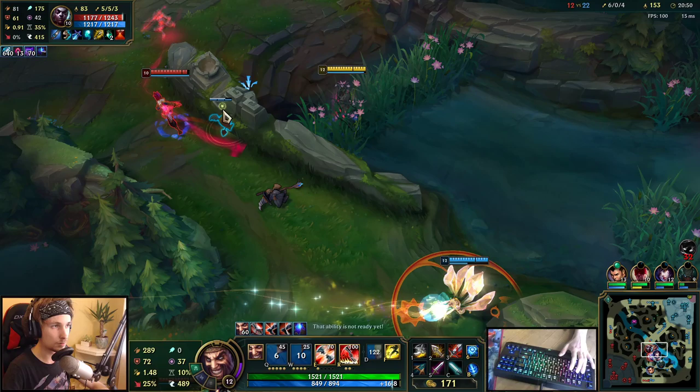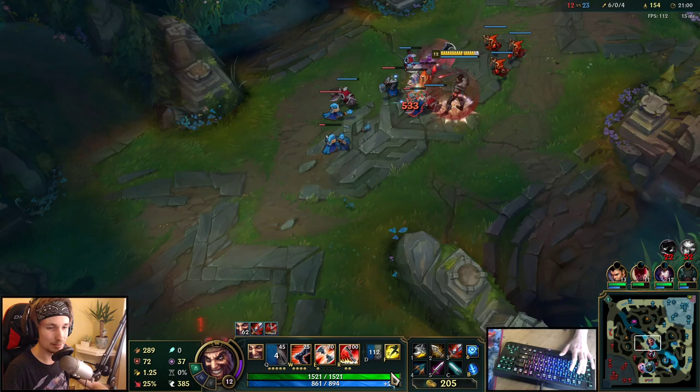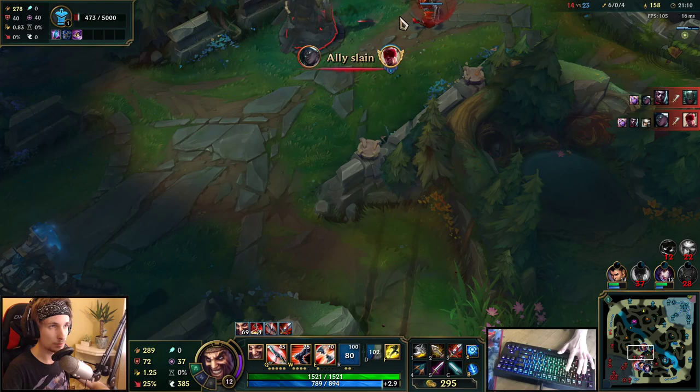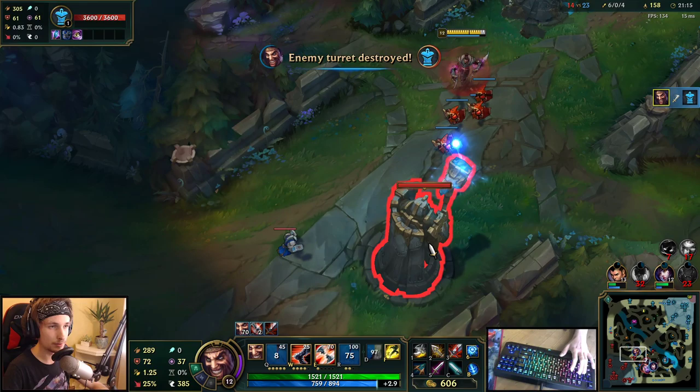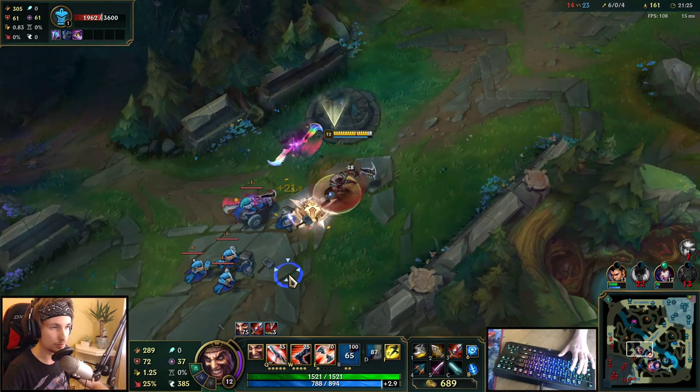I'm going to throw out my ultimate very soon. He's definitely very scared — he's trying to stay out of the fight, which is a pretty good idea because I'm about to destroy him anyway. We're going to force the tower right now. Honestly they keep on fighting, which is really bad. I can just continue pushing. I don't know what these guys are doing — we can just push mid lane.